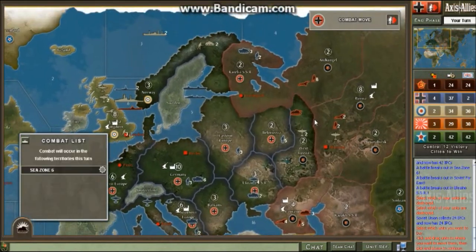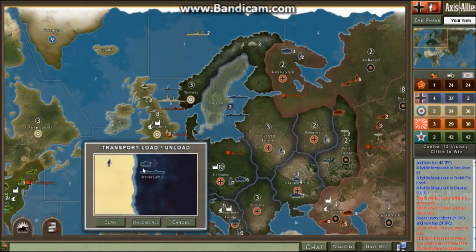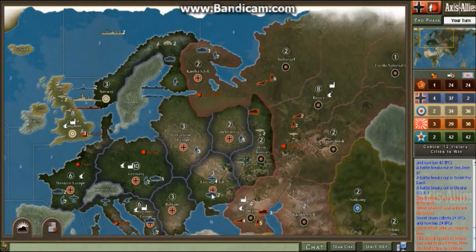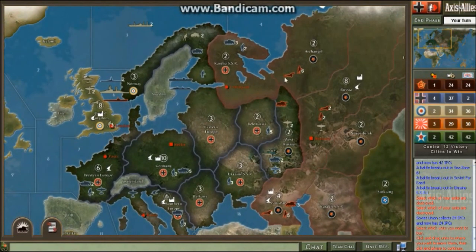You want to send some troops up here to fight off the British invasion. You do not want the Brits having anything in Europe — you cannot afford them to hold any European territory until you take the USSR. Looking at the map, Ukraine will be left open if I invade West Russia. Now that this other threat is gone, I can probably move these five units into West Russia.